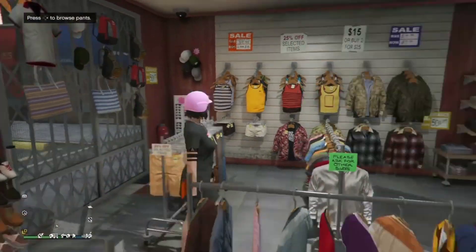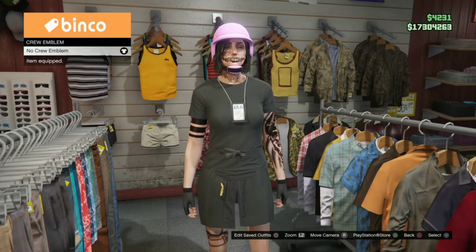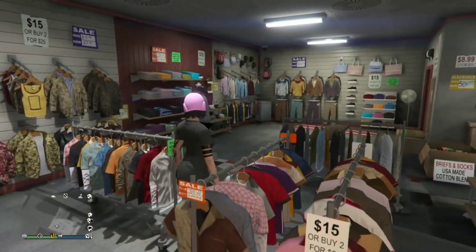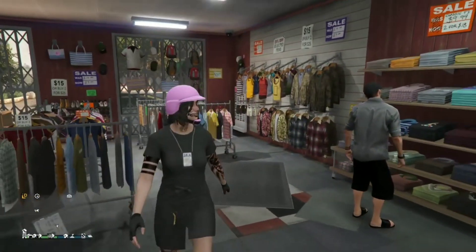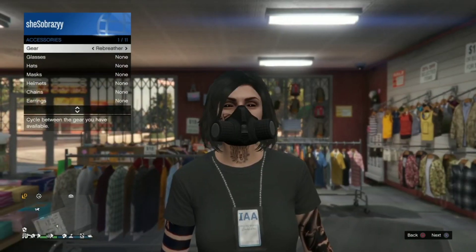Next I want to remove this logo, so I'm just going to go to tops and go to crew emblem. Then you can just accessorize your character with whatever accessories you want.